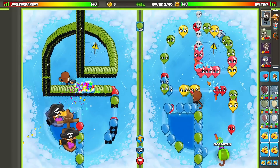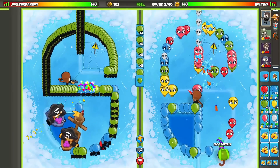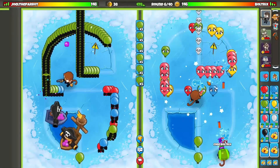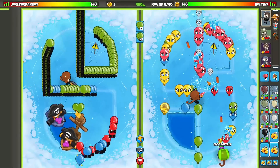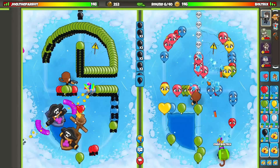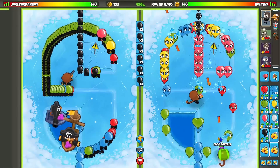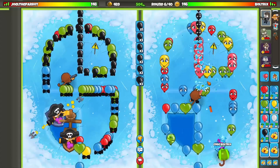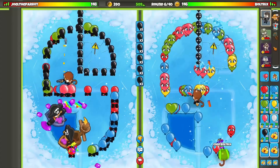I wonder what our opponent's doing. He's been Space Eco-ing pretty much this entire game. Is he going for Bow Farms? I feel like he should be eco-ing because Bow Farms got a huge nerf kind of recently — it's really hard to go for them during these earlier game rounds. I honestly just don't think it's the right play for him. But whatever — we stole his money.